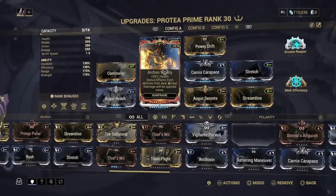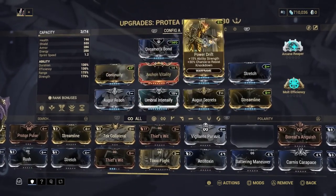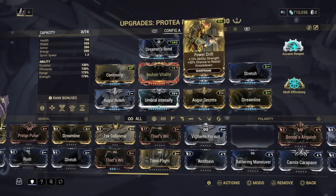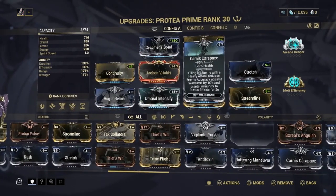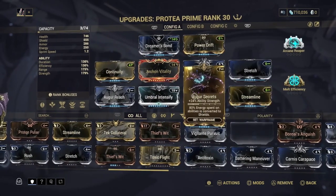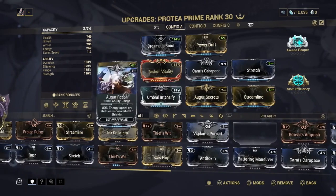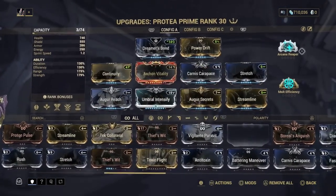This is the build I'm going with: Extreme Respond, Power Drift, Continuity, Archon Vitality, Karis Karpay, Stretch, Streamline, Augur Secrets, Umbra Intensify, and Augur Reach, with Arcane Reburnt Multi-Efficiency.